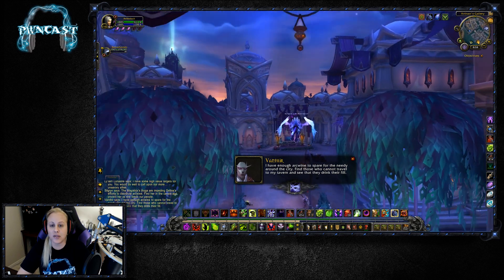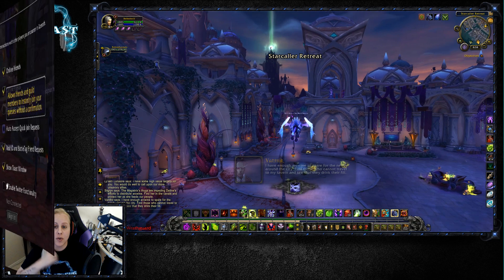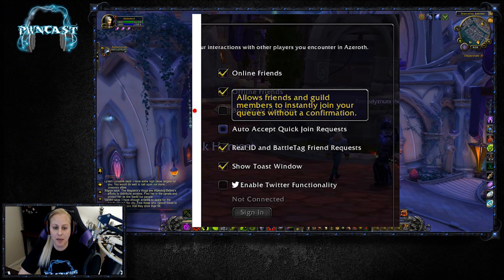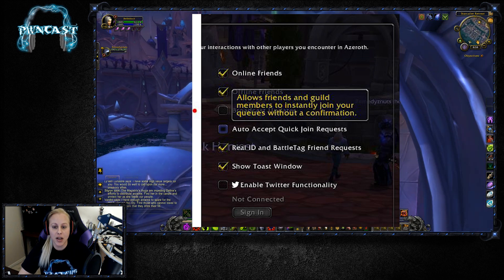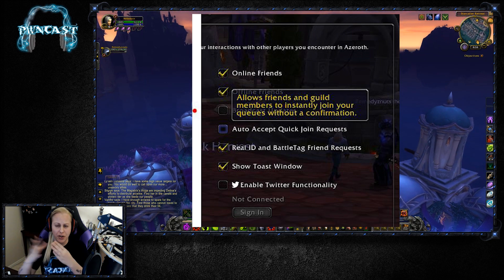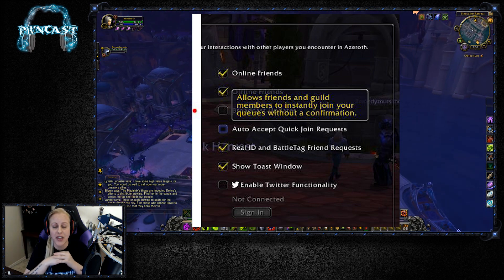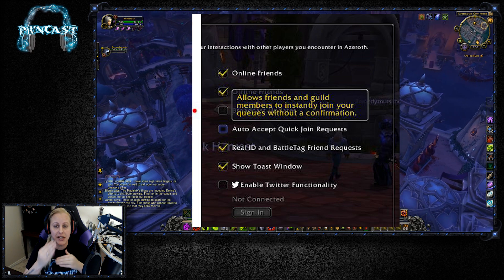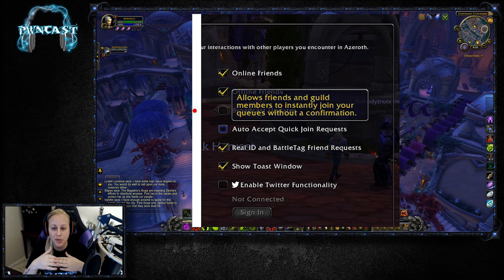For Quick Join, you now have a setting where you can auto-accept to allow friends and guild members to instantly join your queues without a confirmation. When you're in a queue and a friend wants to join, this now has availability for guild members and friends so they can just instantly join — you don't have to approve it.